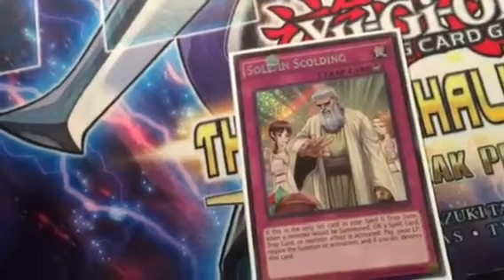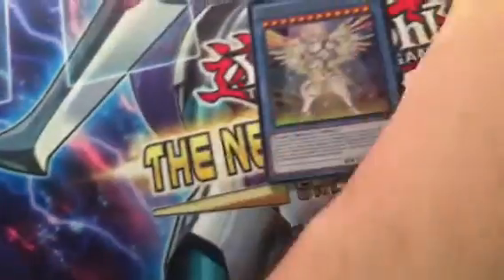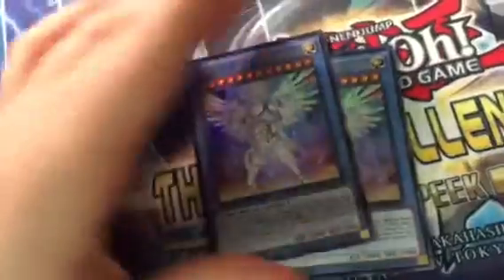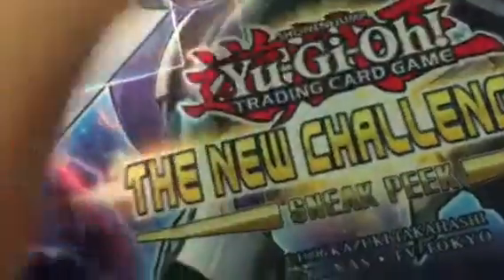Solemn's Golding — not the best Solemn card, but I want to test it. Next, we have two Herald of Ultimateness, the level 12 Herald. This card is crazy if you get it out, but I don't know if anyone will run it.